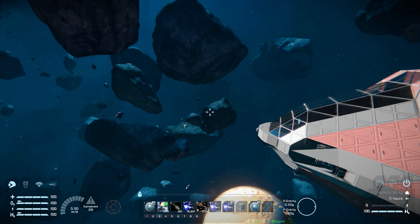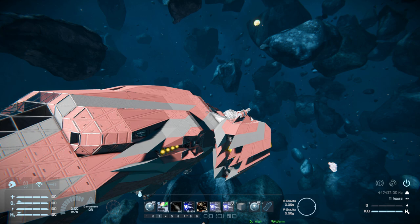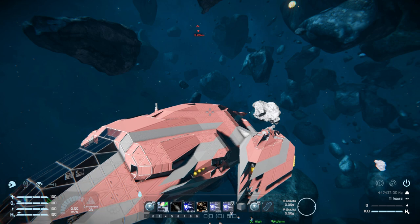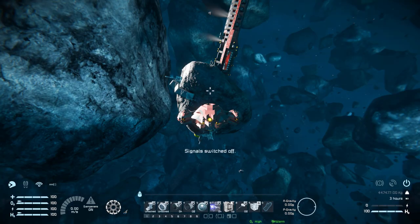Number six and seven are supposed to control the left and right hand rotary turrets, but they don't seem to be working. I've tried to fiddle with them in the control menu but they don't respond to any commands on the hotbar. Number eight is a blank spot, and number nine is our rear camera to reverse the ship.